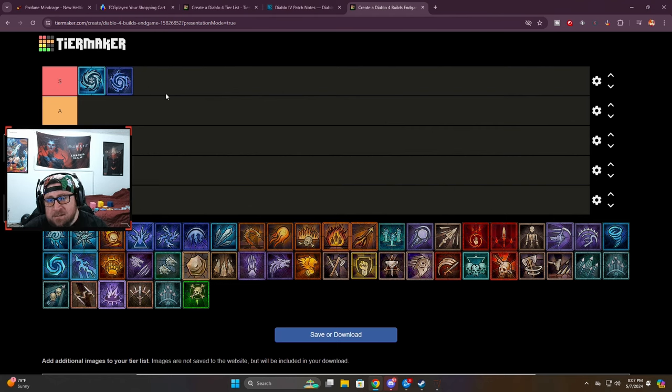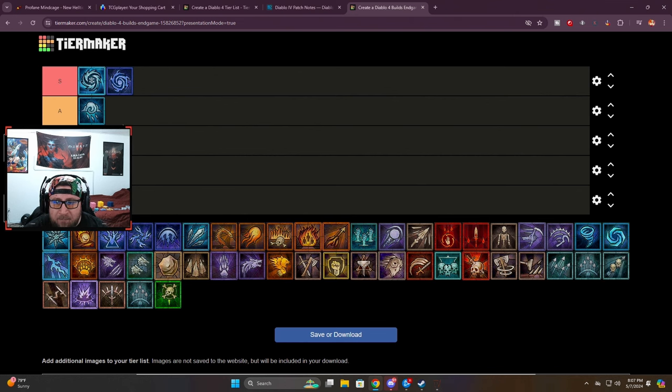Next we're going with Blizzard — I'm putting Blizzard just slightly below these. Blizzard is going to be super strong, it always is. The ice spikes do all the damage, so you don't have to invest extra points in the skill tree; you can put those elsewhere. With all the tempering manuals you'll be able to increase damage with the spikes. The build is super satisfying, already super strong, and you're really tanky because you just drop these and move.